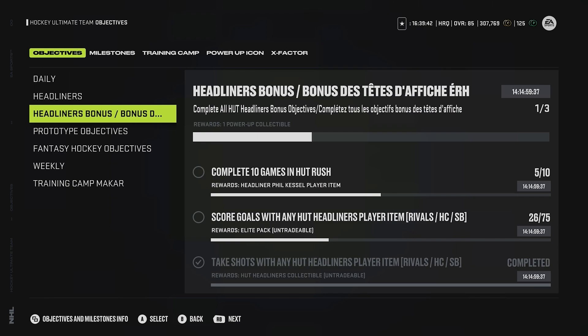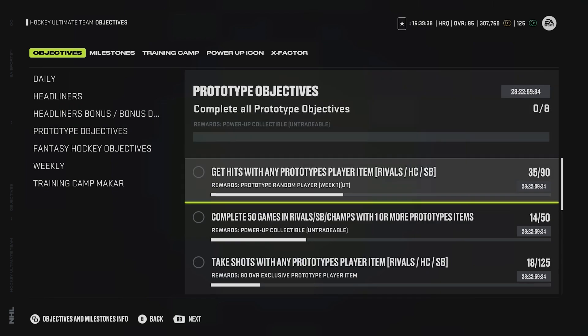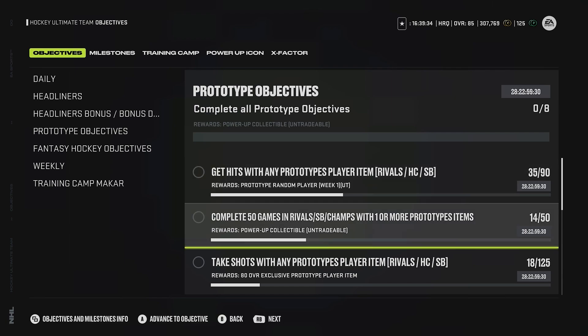Looking at the prototype objectives first, you need to get hit with a prototype player item and complete games with a prototype player item. What that means is you can actually have multiple in your lineup. Say you have three prototype players - each game you play will count as three instead of one. So it'll go a lot quicker. Try to max out as many as you possibly can.